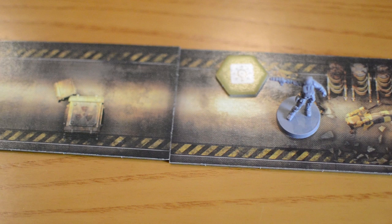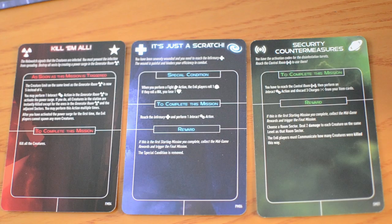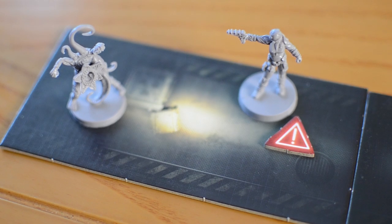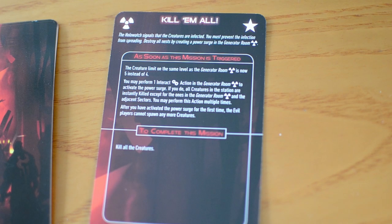Before you begin, either choose or randomly pick one player to be the hero and the rest of the players will be the evil players. Depending on which side you play, the gameplay is completely different. The hero can only see as far as their flashlight allows them — just a few sections of the map at a time. The hero gameplay is all about deduction, exploration, and survival. The hero has missions to complete while using their wits to avoid the many dangers lurking in the darkness of the labyrinth, and they win if the final mission is successfully completed.